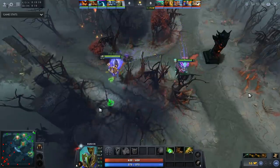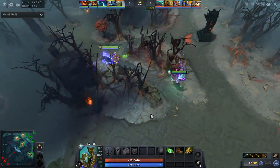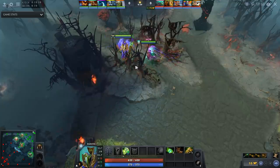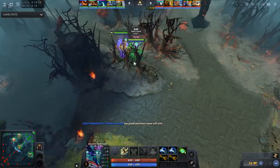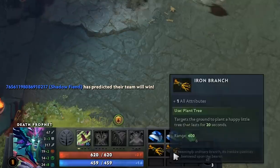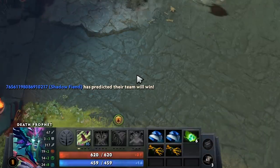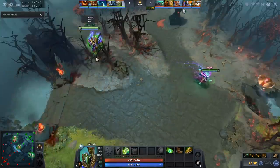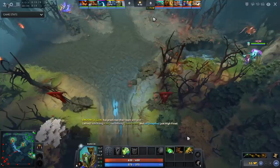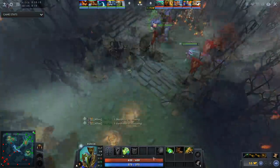Alright, so we've got a Rubik and a Death Prophet lane. A couple things to note: they do have the ability to shove the lane quickly, which is probably the only advantage of this lane. Other than that, it's two very squishy heroes. Death Prophet does have extremely good base damage — as we see here with the Mantles and Branch build, 67 damage. Not bad, but also a 3-armor hero. They're going to have to rely on Fade Bolt and Crypt Swarm to actually push out the lane.